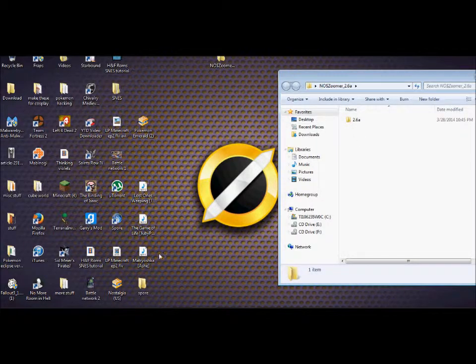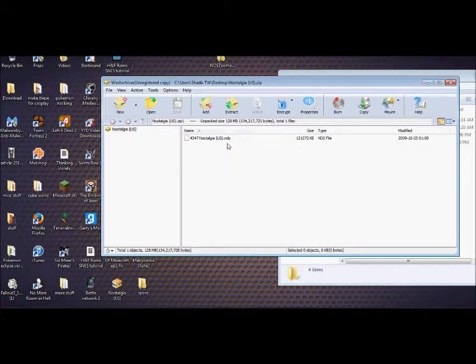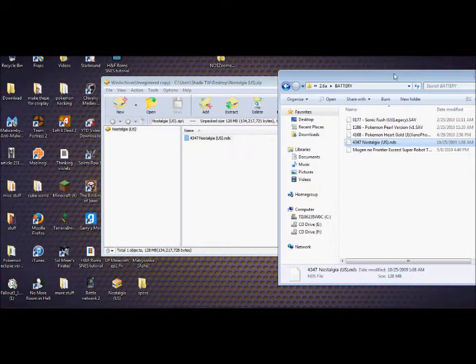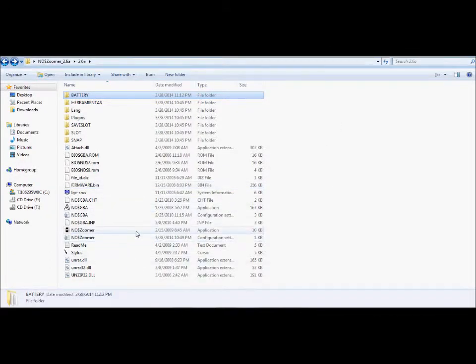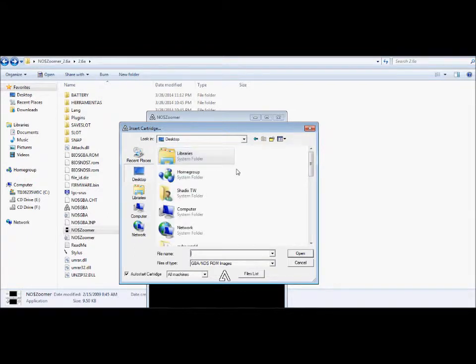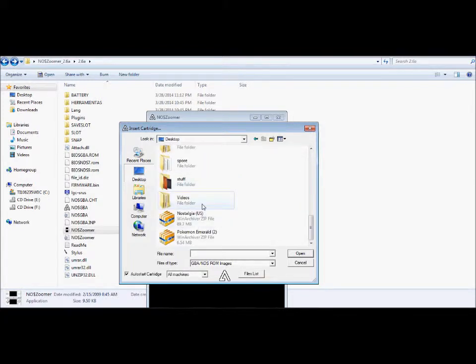Alright folks, we are back. We have nostalgia. Now what you're going to want to do is put — just set 'no$cache zoomer.' With this, all of the Pokemon ROMs for the DS will save. That has been a long-standing issue with DS emulators — for some reason Pokemon ROMs will not save data. That is not the case with no$cache zoomer. It works perfectly.